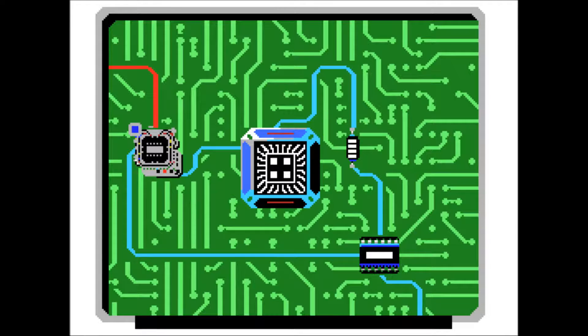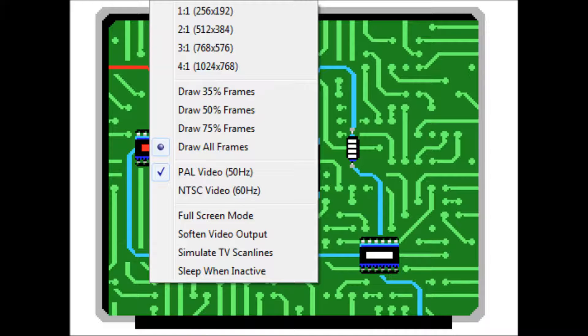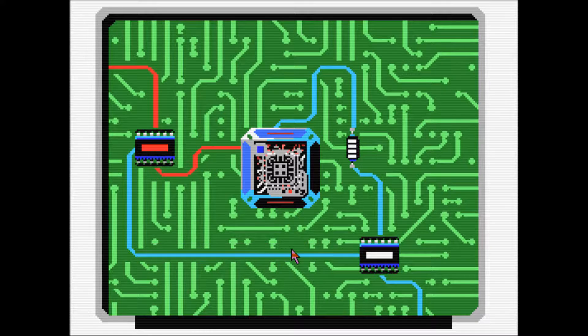What's going on? I can move this. Also, ignore the cursor, and ignore the flickering. I am incredibly confused by this entire situation. This is the emulator — I don't know why. We can simulate TV scan lines. Give it a shot. Look, it makes it even more terrible. Let's just do it for the authentic ColecoVillain experience.